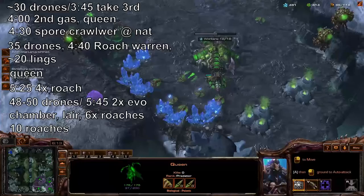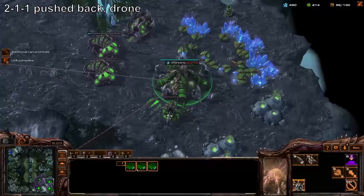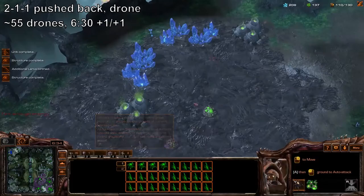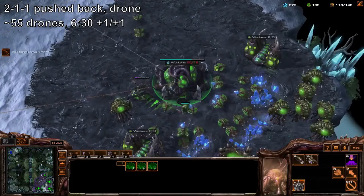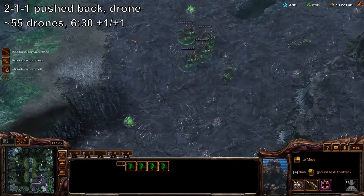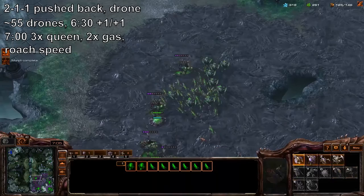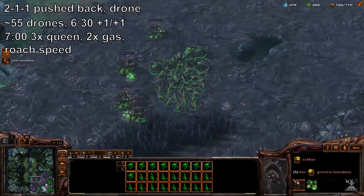They might even attack sooner, and as always playing Zerg — a reactive race — keep tabs on the map. Whenever you have pushed back whatever they've thrown at you, or they're just not throwing anything at you, go back into droning. This is when your economy is really starting to boom. Around 55 drones, get 1/1 — that's missile attack, not melee attack — as well as additional gases. At this point you're also probably defending multiple drops and splitting up your army, but around seven minutes try to get three more queens. Make sure to get roach speed as your lair finishes.